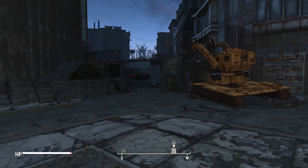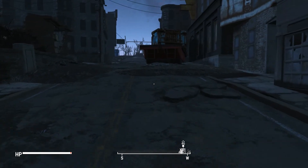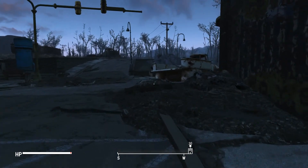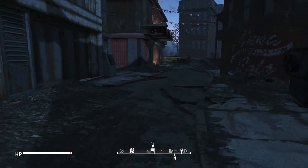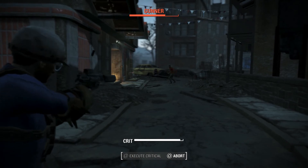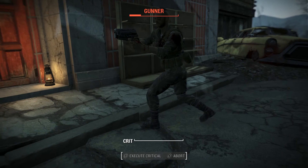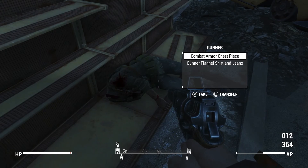Hey there guys, SirShwavy bringing you another episode of Fallout 4. In this episode, we're going to go back to the grind, which means we're going to be doing the Brotherhood of Steel missions, because we can't really do the Minutemen mission simply for the fact that Preston Garvey decided it's going to be a good idea to go take back the castle. And I am not agreeing with that at all, but I can't really do anything. The best thing I can do to avoid that is doing a bunch of side missions.